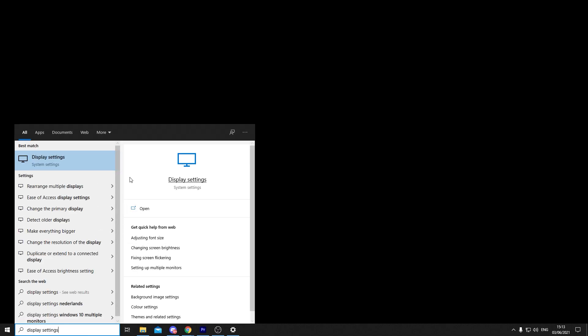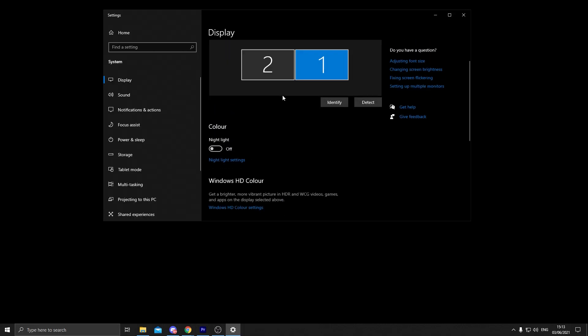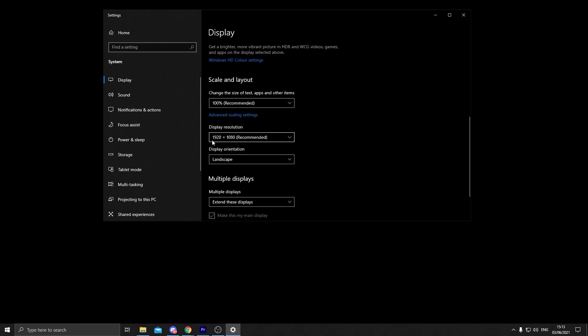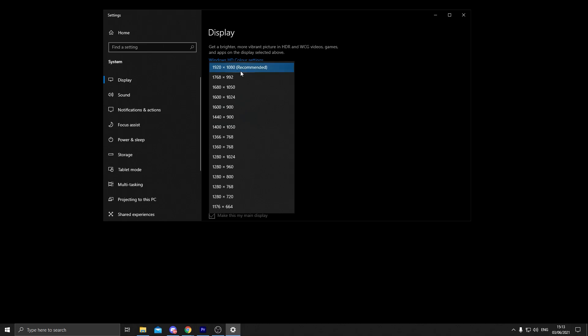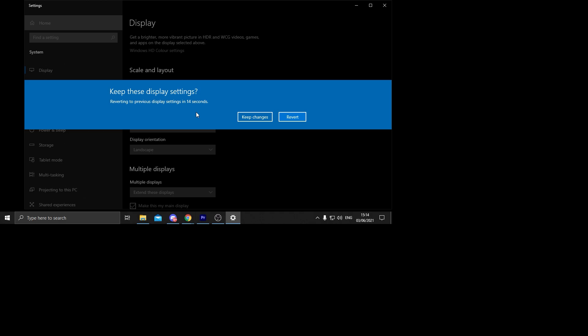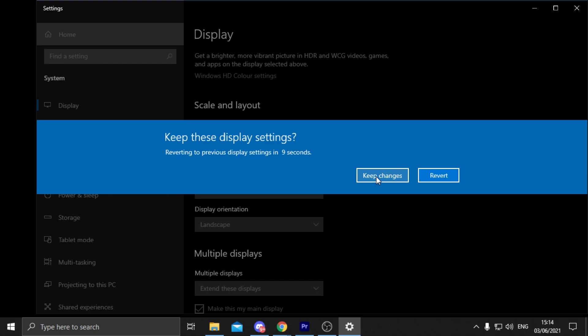Step four is changing your resolution in Display Settings. Go to the search bar and type 'Display Settings,' click it, and if you have multiple monitors choose the one you use for gaming. Scroll down to Display Resolution. If you use the highest recommended resolution but still get low FPS, it's better to go lower. I recommend trying 1280x720 first. If that is already the max for you, you can consider going down to 800x600. Select your chosen resolution and click Keep Changes.